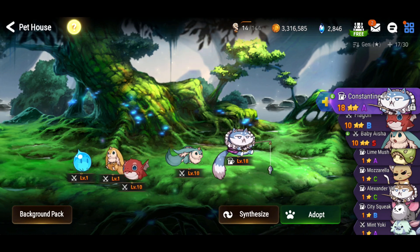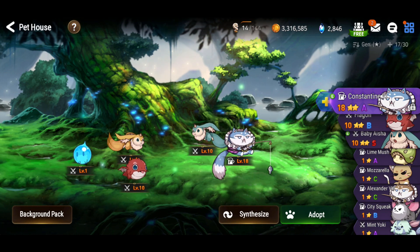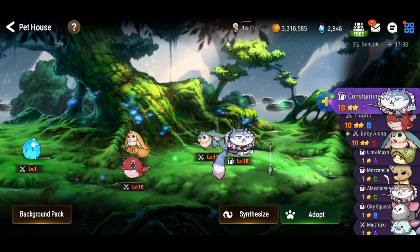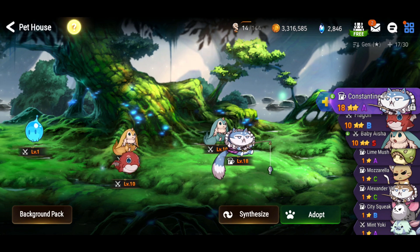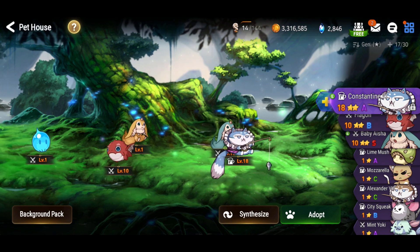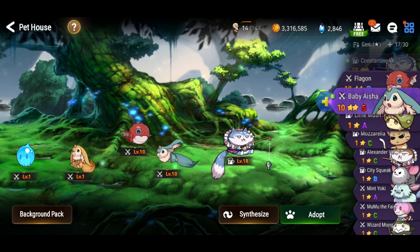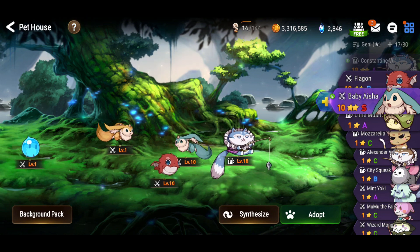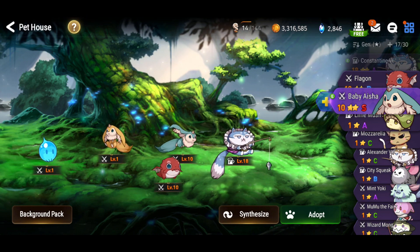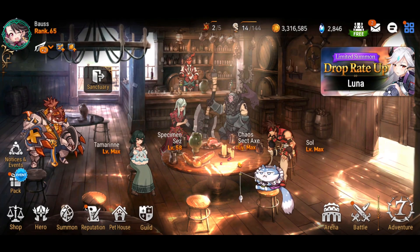The auto function is okay, but the fact that we have to farm snacks does defeat the purpose. Unless there was a way to refill the snacks quickly — getting them as drops just doesn't cut it. Aside from that, the pets are pretty cute and we can change their looks to our liking, so that's a nice plus. Alright, that's all I have to share regarding the new pet system. Thanks for watching and I'll see you in another Epic 7 video. Cheers, Rover out.